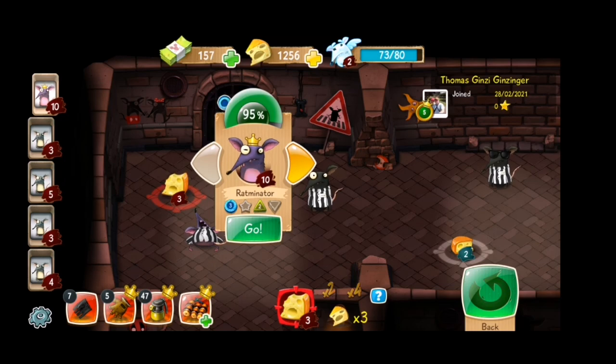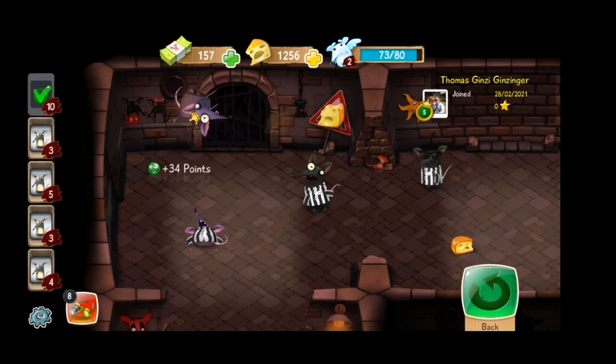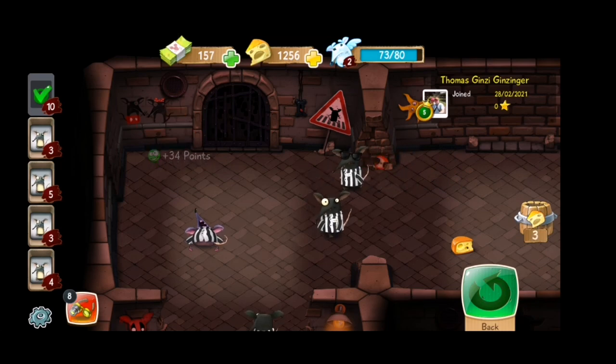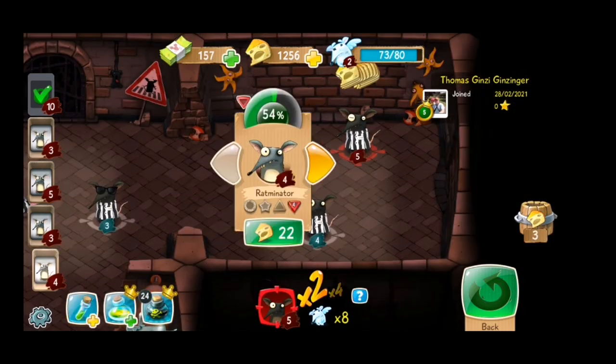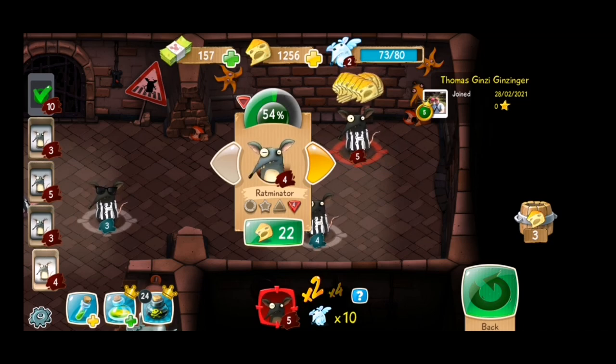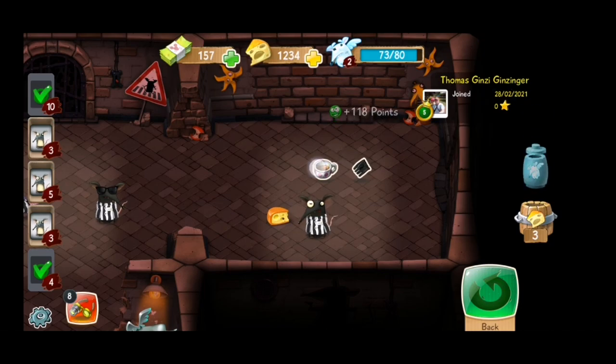Mind you that a 95% success rate doesn't always mean a total win — you might wake up the assault party or get bonked in the process. We went unnoticed. And now let's show you the staffing mechanics. We have a fairly low percent success rate even though this rat specializes in attack, so we're just going to use poison to increase our chances. And feed that guy with cheese. And it's gone.